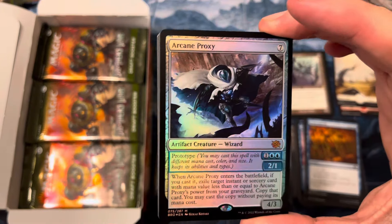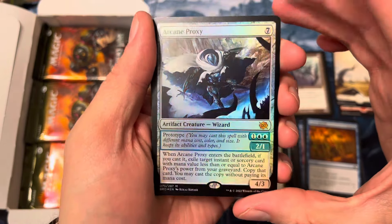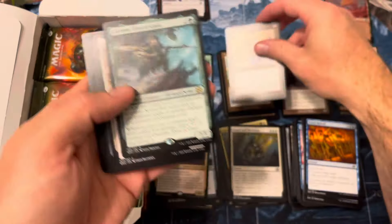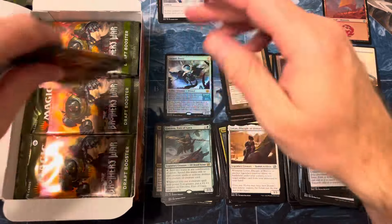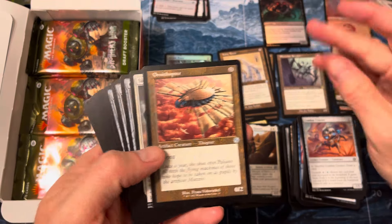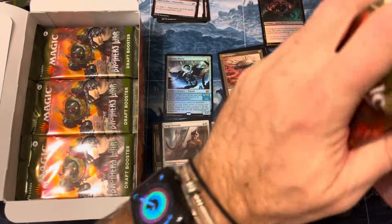Ooh, foil Arcane Proxy — that's not too bad, I wonder if that's worth anything. A little Arcane Proxy action. Arcane Proxy is a fun card — beautiful. There's our mythic foil. Unfortunately that'll be our mythic shot in the box, so we won't see anything super dope because that's our mythic. Sorry tokens, you're gonna get moved out of the way. Another Ivory Tower, another Gwenna, Eyes of the Forest — uncommon version of Lorien. Just a little uncommon there. Siege Veteran.